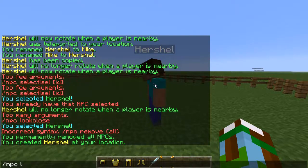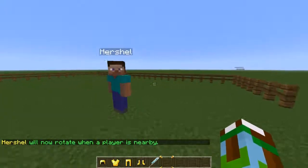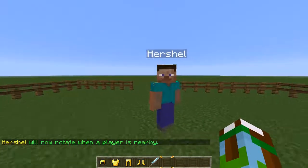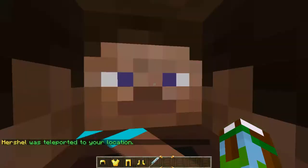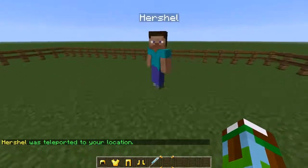We don't want him to stare at the ground, so type in `/npc look` — he's going to look at me. See, now he's following me because he likes me. We don't want Herschel in the front of Herschel's Land, we want him in the back. So to move him, type in `/npc move` and voila, he moved to where I was standing.